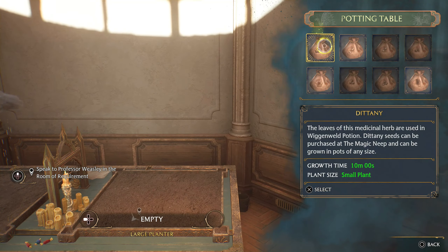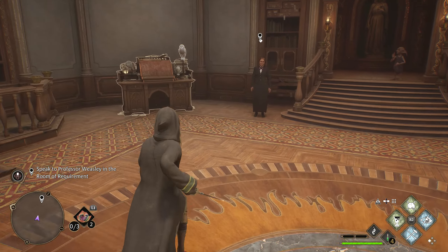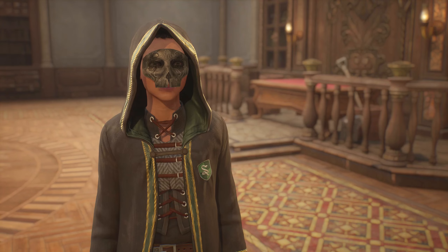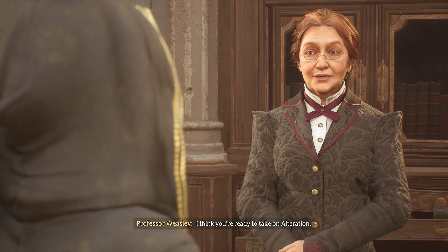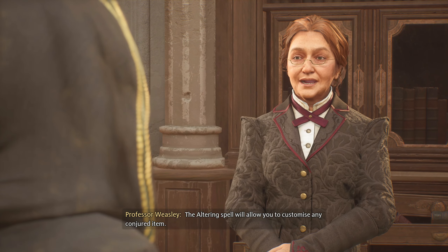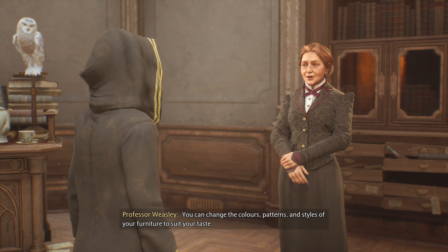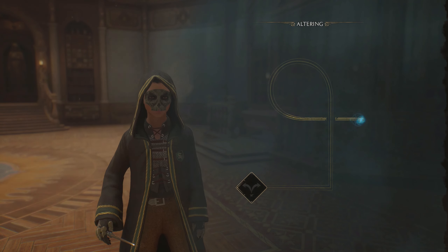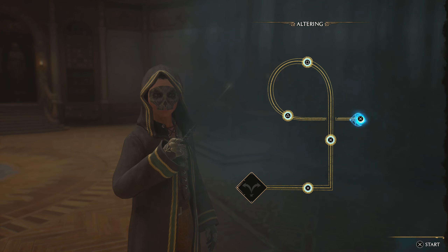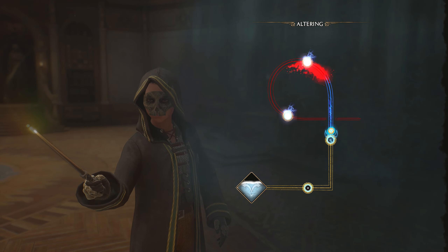I'm going to talk to her because she has another lesson. First, you'll need to gather some Moonstone. Got it. You can acquire it by vanishing items here in the Room of Requirement, or gather it outside the Hogwarts grounds. Did both already. Return to me once you've gathered enough and we shall begin the lesson. Interior decorating - yeah, let's do it. I have the Moonstone you requested, Professor. Good, then we may begin your lesson. You can conjure more than potions and herbology tables - conjuration can be used to decorate this space to your liking.